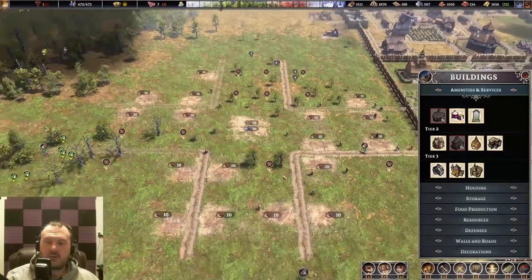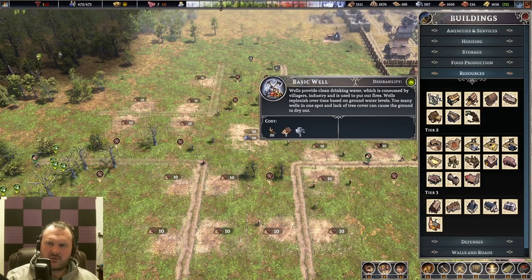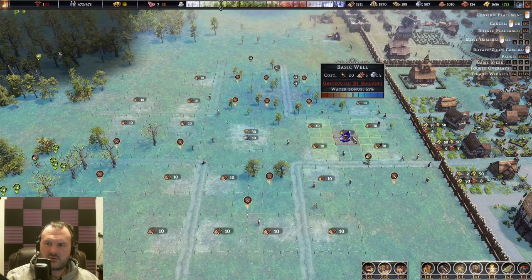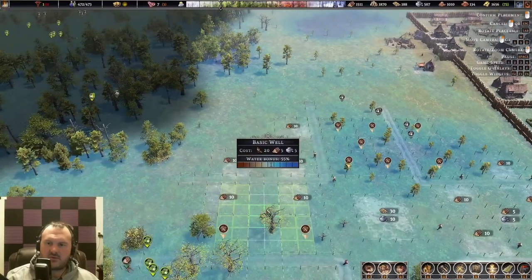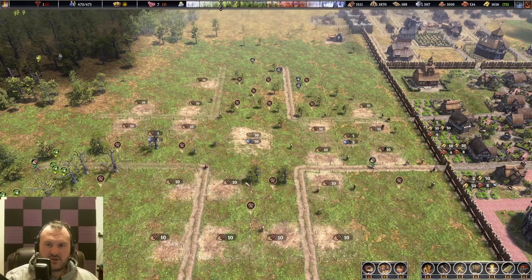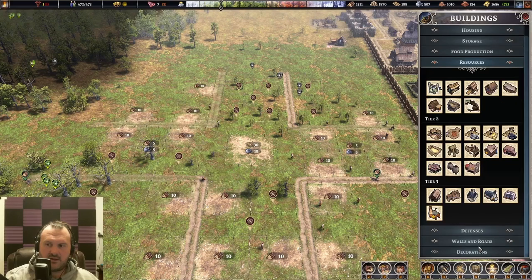The second item that helps with desirability is the well, which is under resources and it's in a really goofy spot. The well gives roughly five desirability, so we're going to place one well for every group of houses, right in the center of each little grouping — one there and one here. Once the well and the market are upgraded to their tier two variants, which you'll be doing if you play the game for any length of time, this is roughly 20 desirability worth of decor. In order to reach 30, we need just a touch more.